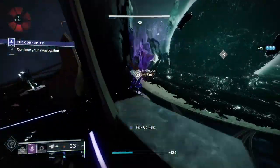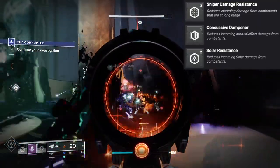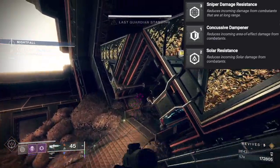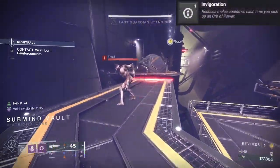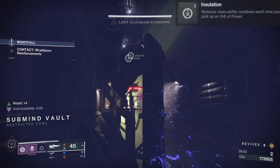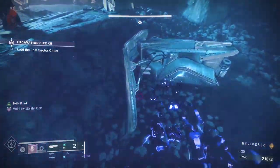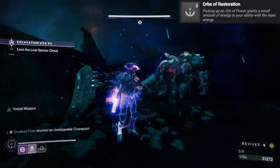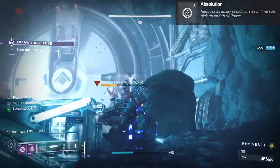For your chest piece, you want to utilize resistance mods depending on your activity. If there are many snipers, you will want Sniper Resist. If there are many explosions, you want Concussive Dampener, or if there's an elemental burn, you could add resistance for that element. For boots, some good options include Invigoration, which reduces melee cooldown each time you pick up an orb. Next, we have Insulation, which reduces class ability cooldown each time you pick up an orb. There's also Orbs of Restoration, which, when picking up an orb, grants a small amount of energy to your ability with the least energy. And Absolution, which reduces all ability cooldowns each time you pick up an orb.